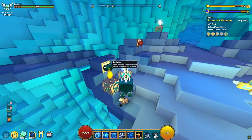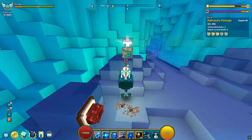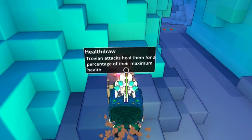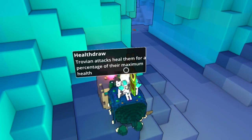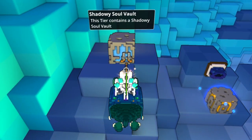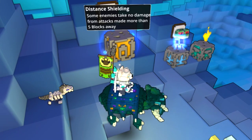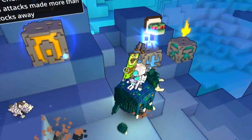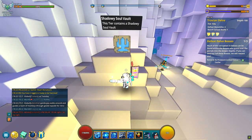When entering the delve, you will see these stones. They show what buffs your enemies will have, which means some enemies will be easier to defeat and some might have high defense against your class. It also gives information on whether this delve has a shadow vault or not. A shadow vault means there could be a shadow tower boss — this stone with a blue cactus shows that.